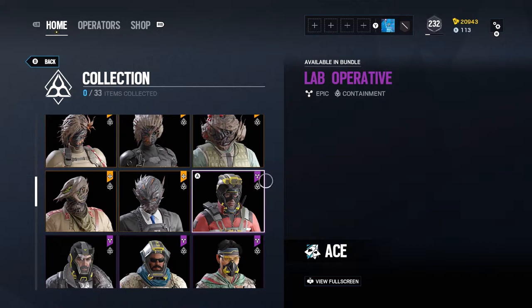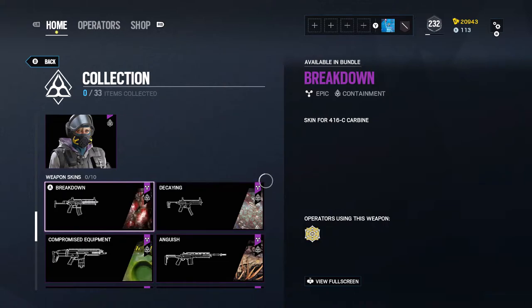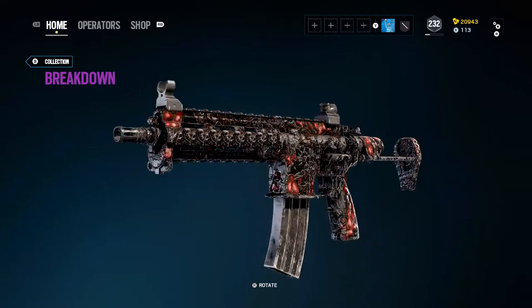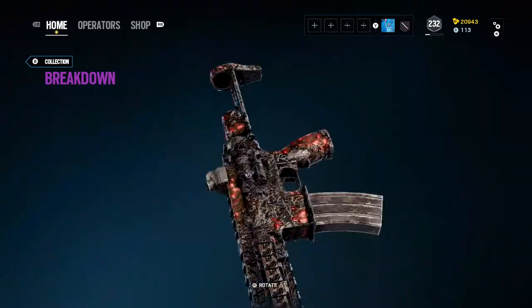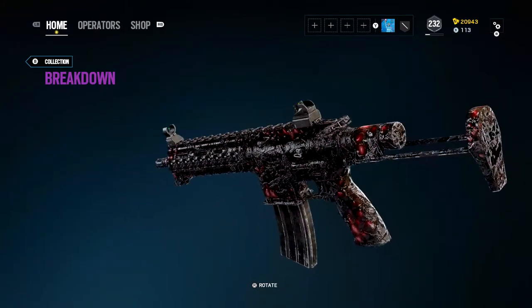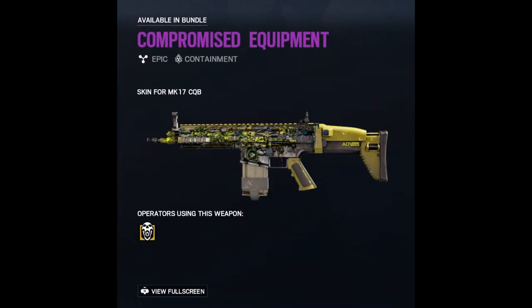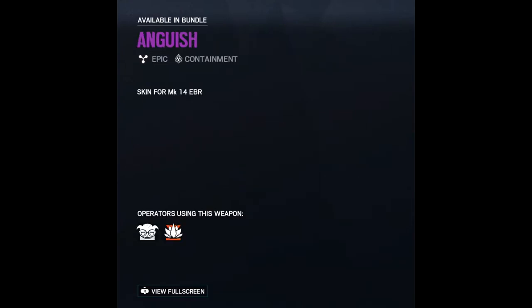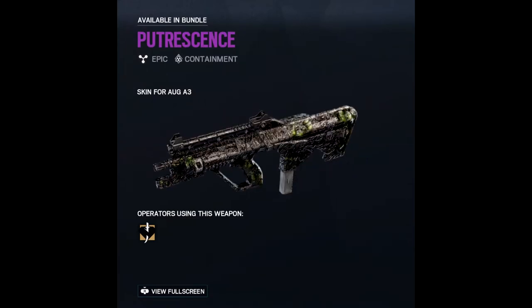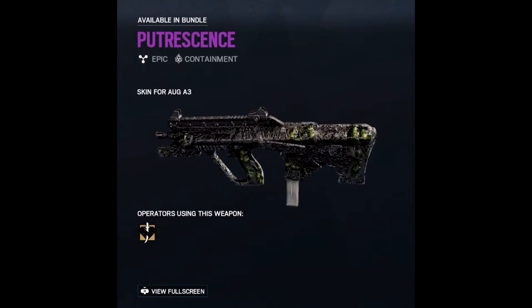And then we have the weapon skins. I'm pretty sure these weapon skins are definitely going to look very, very good. Breakdown? That looks like a mix of Obsidian — you know, that seasonal skin you would get back in year two. Decaying? Eh, that one's all right, not too bad. Compromise? Not bad. Anguish? Eh, it kind of looks like it's decaying a little bit. Petricide? Whoa — it's just like the Jaeger one, but I'd say this one looks kind of more green.